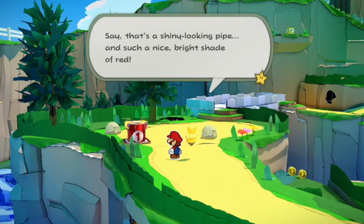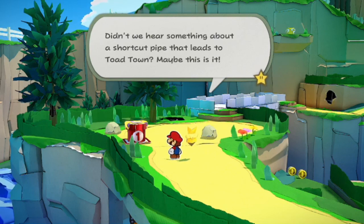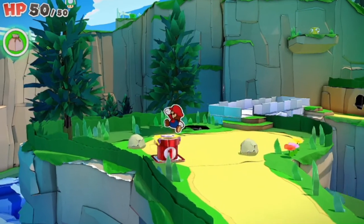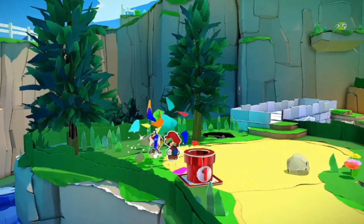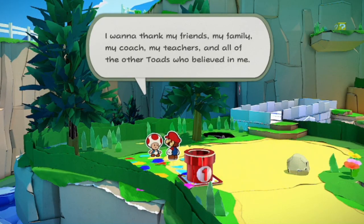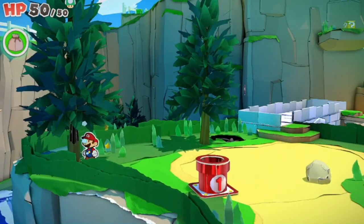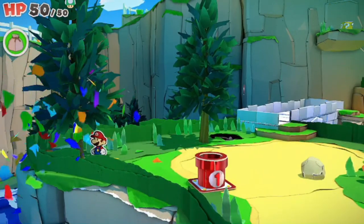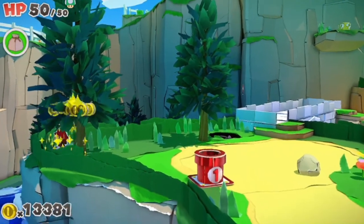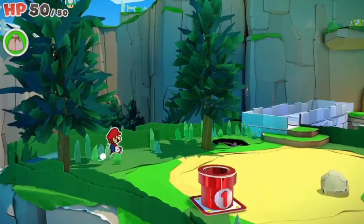Say, that's a shiny looking pipe — such a nice bright shade of red. Didn't we hear something about a shortcut pipe that leads to Toad Town? Maybe this is it. I want to thank my friends, my family, my coach, my teachers and all the other Toads who believed in me — this is for you! This tree won't move. Oh, it's a hole in it. Weird. There we go — now it'll move.